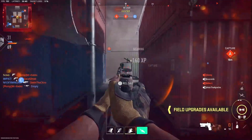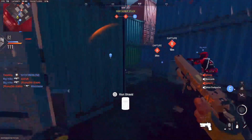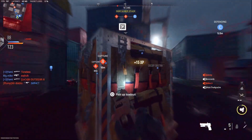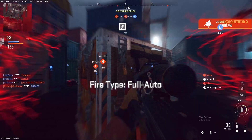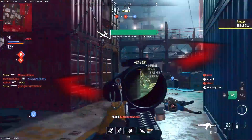You'll spawn in with the class that has Battle Rage and the Loadout Drop, and just play normally until you earn your field upgrade. Once you earn your field upgrade, throw down the Loadout Drop first. Then once your Loadout Drop lands, run over to it, hit your Battle Rage, and immediately pick another class that doesn't have Battle Rage. Even after you die and respawn, the effects of Battle Rage will still persist.